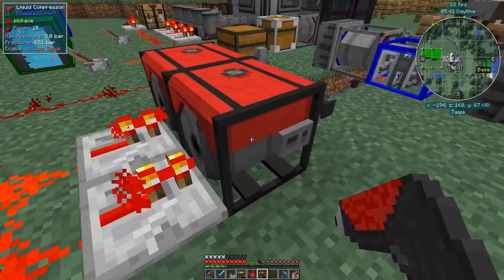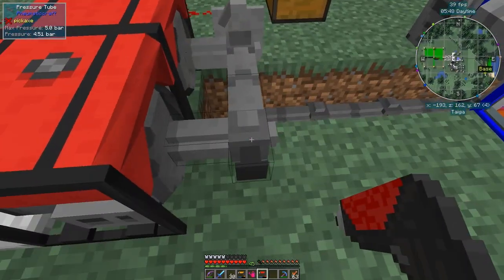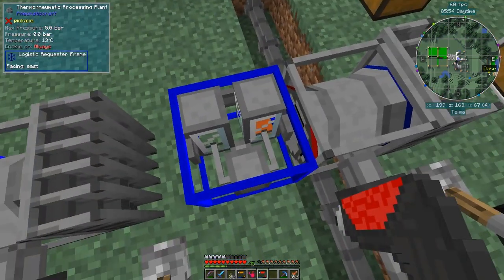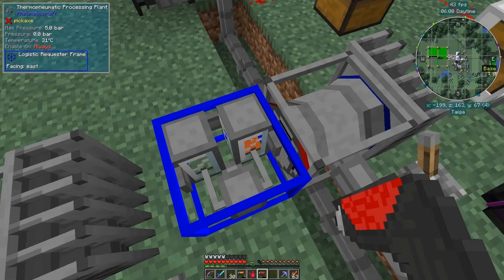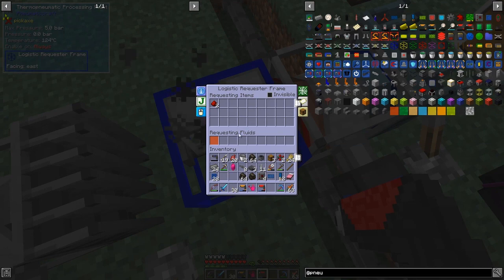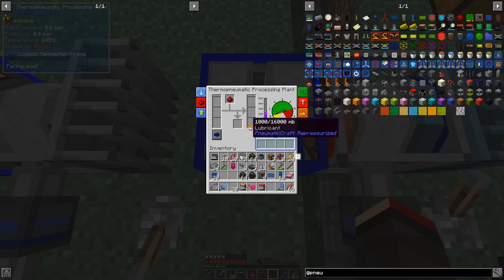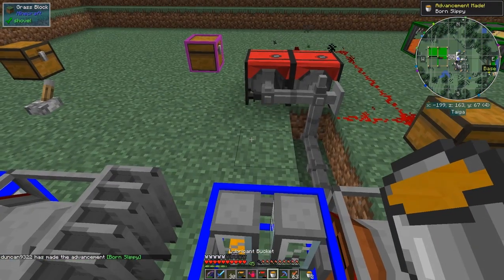I've built two of these compressors, now powering up to 4.5 bar. I'd like to turn these on, heat this up and make some lubricant. Let's do that. There'll be a bit of lag. Now this thing should be making lubricant — it's made some lubricant now, one bucket. A drone comes in and fills it up with another bucket — we've now got two buckets of lubricant, fantastic! Let's just click this and leave that to run. One compressor has kerosene and the other has gasoline, and they've both got security upgrades in.